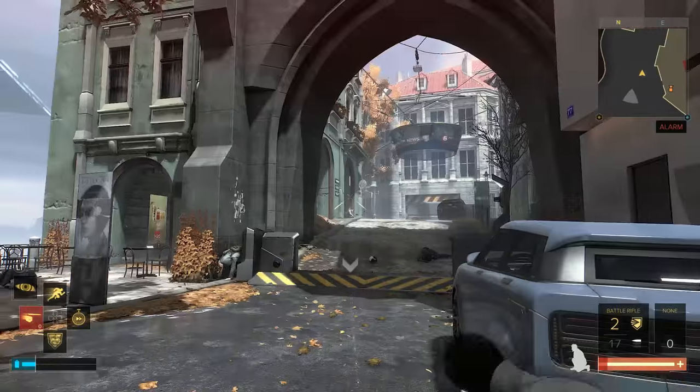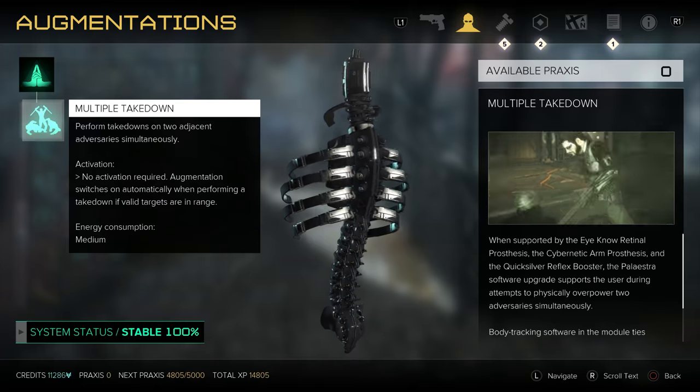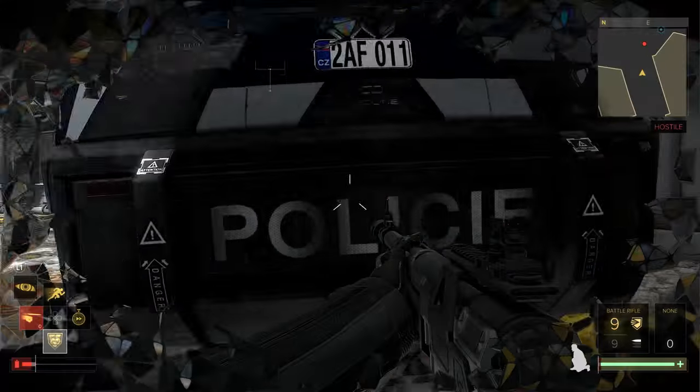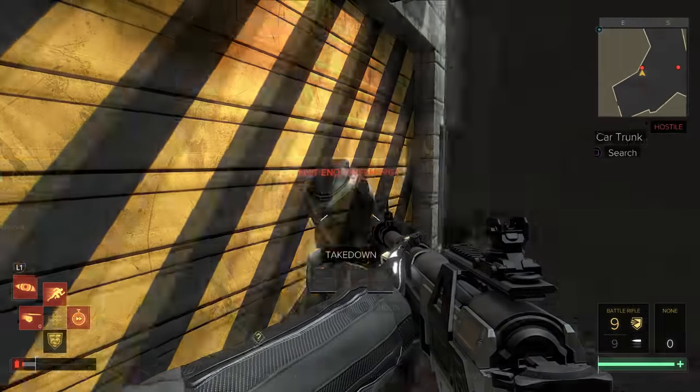Another augmentation in the back section that you'll want to use is the Quicksilver Reflex Booster. This will let you take out two enemies at the same time with one melee attack. It looks awesome, and it also saves you ammunition. As a general rule, use melee attacks to conserve bullets when needed.